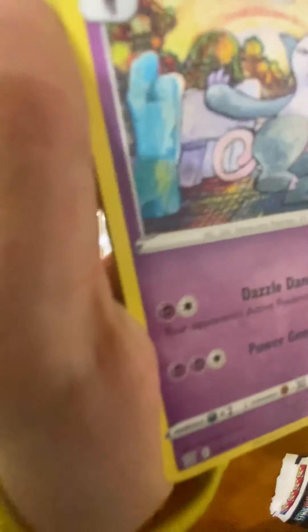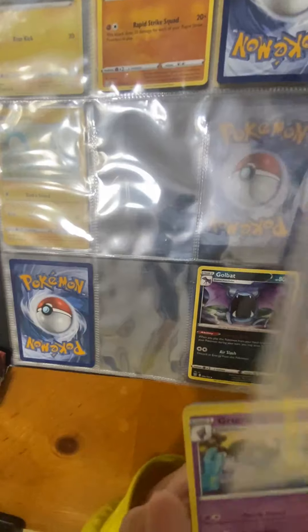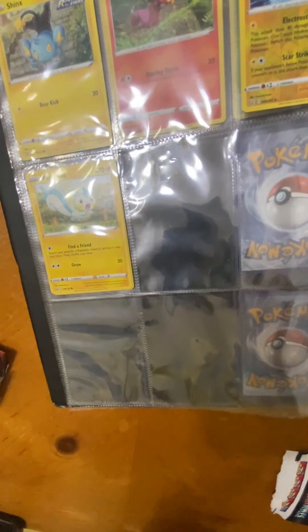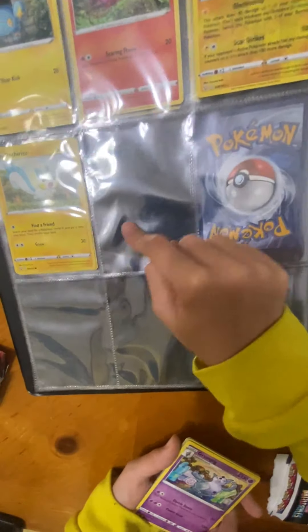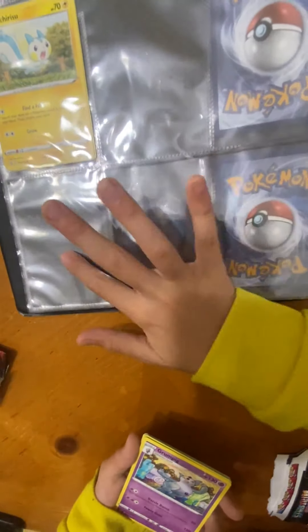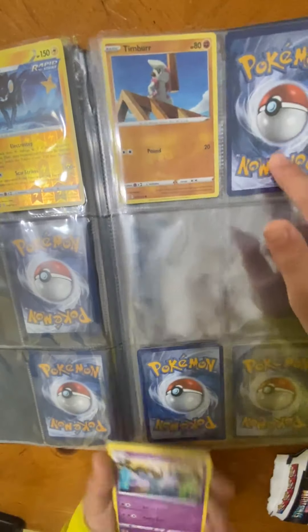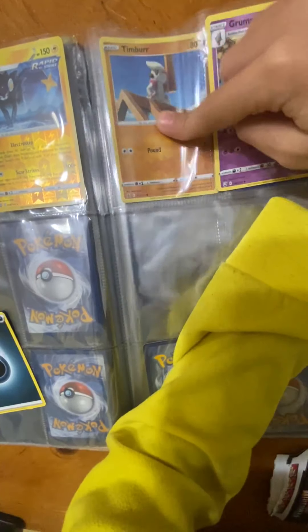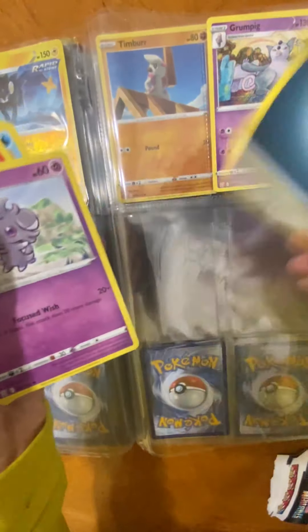Grumpig, number 56. Oh wait — there we go, number 56. Where's number 56? 49, 50, 51, 52, 53, 54, 55, 56 — Grumpig goes right there. All right, we got a dark energy — we don't need that.